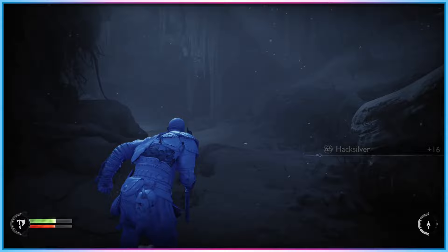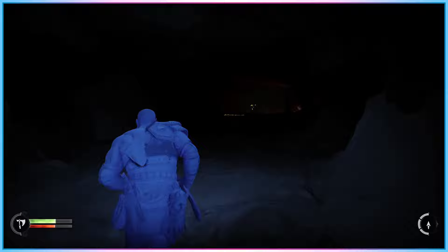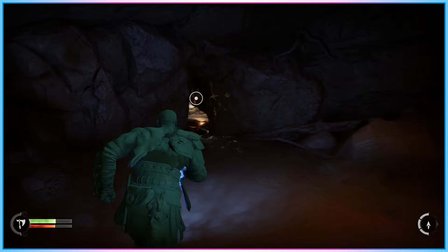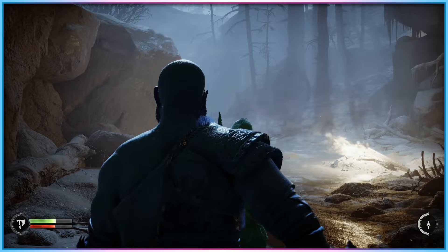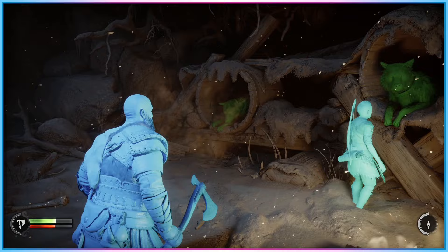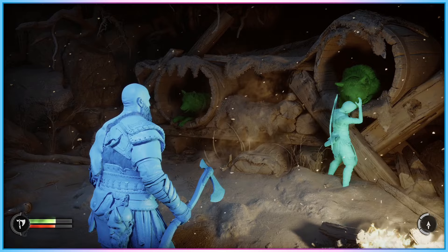In the years since The Last of Us Part 2 released, High Contrast Mode has become somewhat of a standardised feature in first-party developed PS5 releases. It's not 100% guaranteed to show up in every title, but at this point it's more of a surprise when it's absent than when it's present. God of War Ragnarok, Ratchet and Clank Rift Apart, Spider-Man 1, 2, and Miles Morales, Horizon Forbidden West, and more all make use of the feature, following the template laid out by PlayStation's first major example.